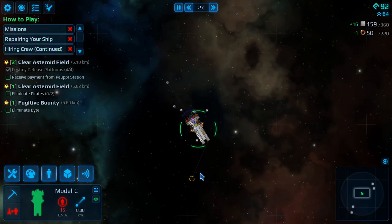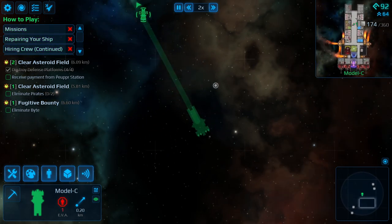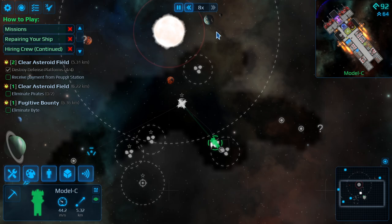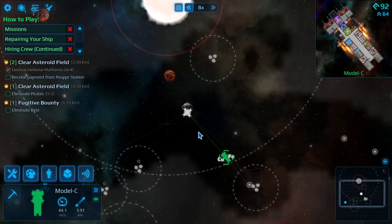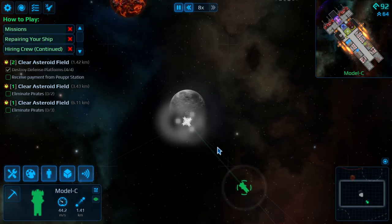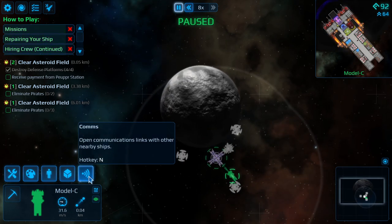We just need this one more bit of scrap. These buddies are still floating around. We'll just head back to the station, collect our due rewards, and see what we get from defeating all four of those platforms. That was a level two mission, so it was actually a bit more challenging than what we've been doing. Definitely a bit of a challenge — fortunately they were spaced out. When you face multiple ships at the same time, it's a different story.